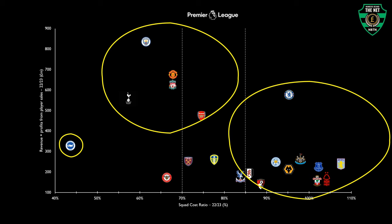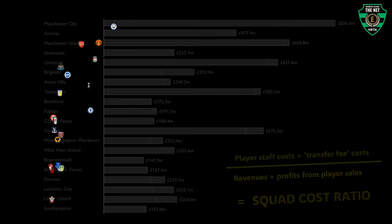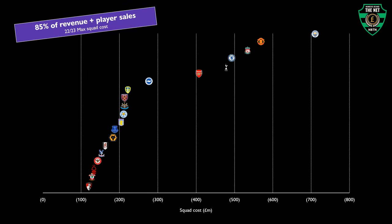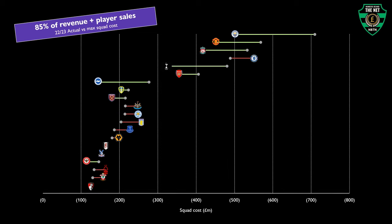But just how far off are these clubs from aligning with the new squad cost regulations? Given the revenues and player sales discussed earlier, let's determine the maximum squad cost allowed to stay within the 85% threshold. City are clear ahead at over 700 million, with most clubs allowed between 100 and 250 million. City are sitting pretty with headroom of over 200 million. On the flip side, Chelsea find themselves at the opposite end of the spectrum with an overspend of 59 million, and the majority of the remaining 15 sides see overspends of 20 to 30 million.